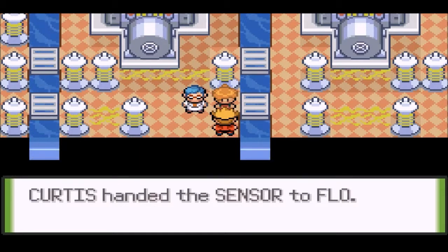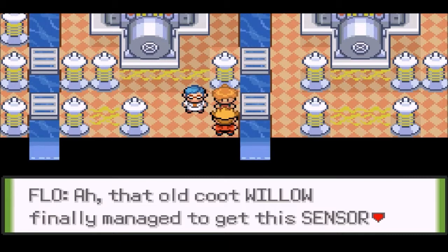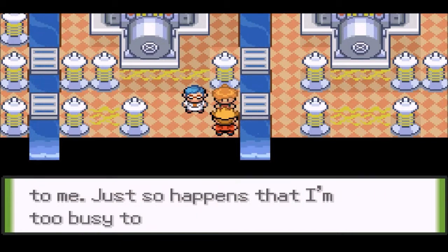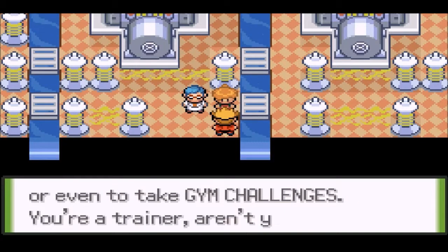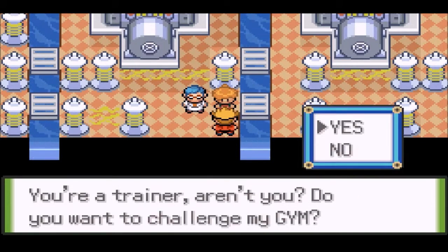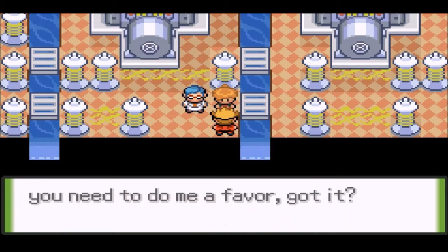You're Curtis. And you're looking for Flo? Well, you found her. That's me, alright. What do you need, kid? I'm busy. You're going to hand over the sensor we got from Professor Will last time. Ah, that old coot Will finally managed to get this sensor to me. It just so happens I'm too busy to install this sensor, or even take gym challenges.